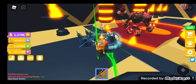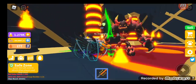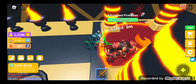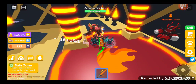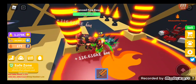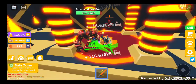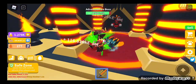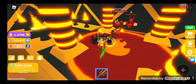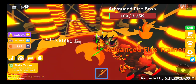Oh, that's a new one — I don't know him. Wait, I see something: Advanced Fire Boss! Oh my god, his HP — I'm going to struggle to finish this guy, but let's do it. There we go, the Advanced Fire Boss is now at 100 HP, go ahead and kill it — there you go.